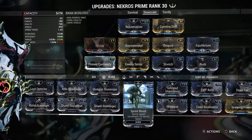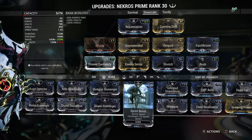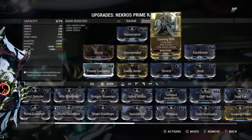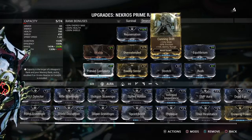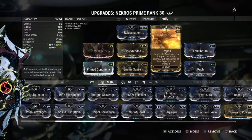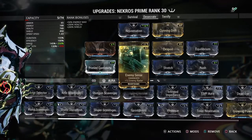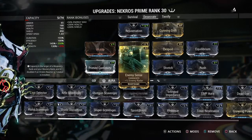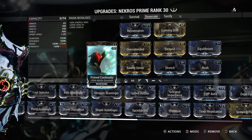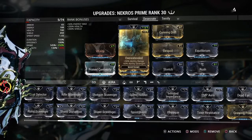My next build is my Desecrate build, primarily for sitting in one spot in a survival or defense mission like Io to get resources. I have Cunning Drift for extra range and Overextended for maximum range. I have Equilibrium because I'm using Despoil. I have Enemy Sense for survival missions so I know where enemy spawns are. I have Continuity as a backup for if I need to use Shadows of the Dead, which is rare. And of course I have Vitality.